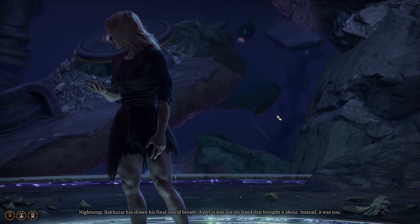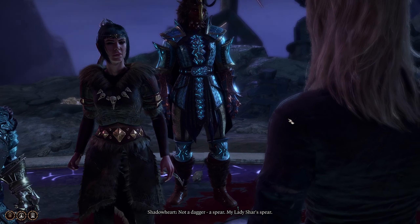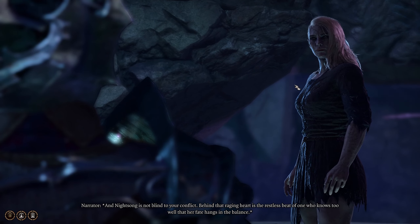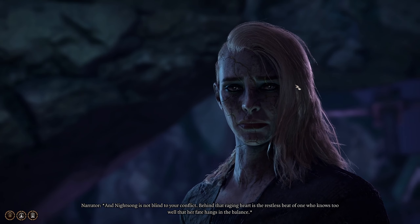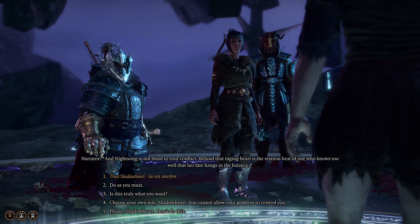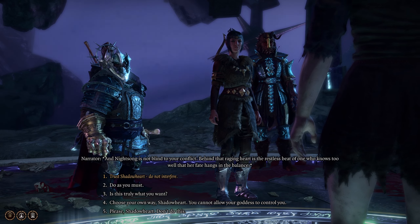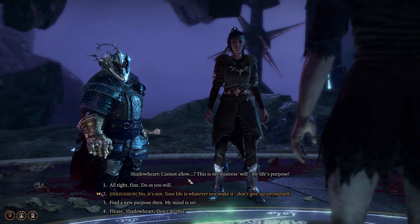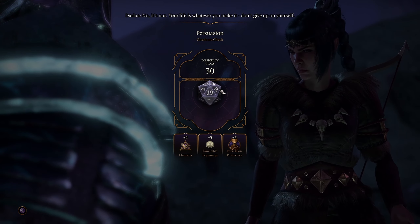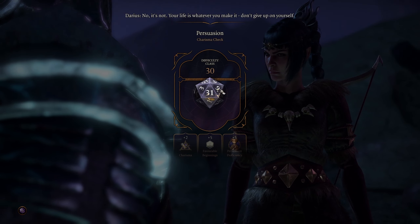Now we interact with the Night Song using Shadowheart. 'A pity it was not my hand that brought it about — not a dagger, a spear. My lady Shah's spear.' This is probably one of the strongest cutscenes in the game. There are many cutscenes related to Shadowheart that are really powerful. Basically, you now need to convince Shadowheart not to attack the Night Song — to spare her life. There are different options but you need to prevent her from attacking. It's probably the hardest part of this sequence.